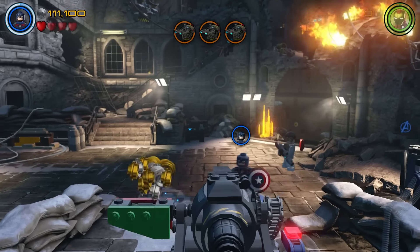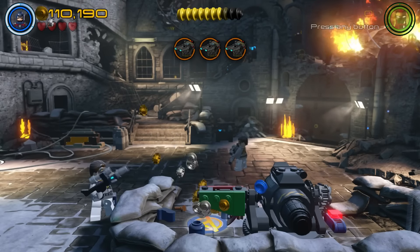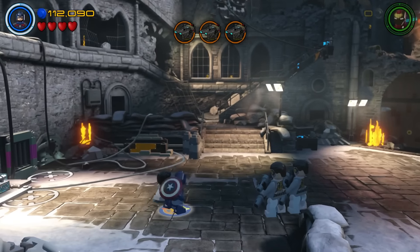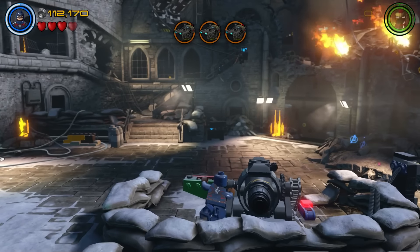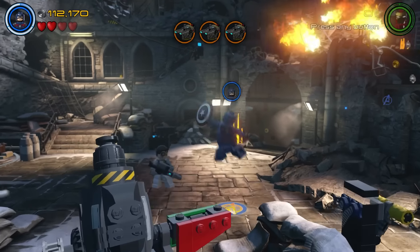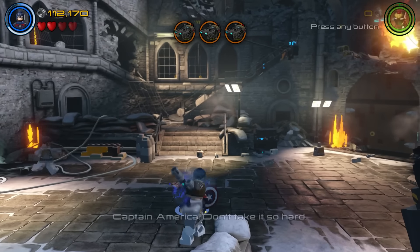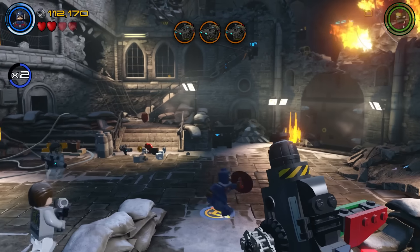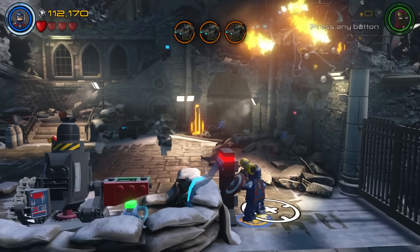I think I need to change to Captain America. I'm trying to build it — this is a classic LEGO puzzle where you have to push it, but I'm just getting obliterated by these guys. Can I get around there? Damn it, let me just push this in peace.